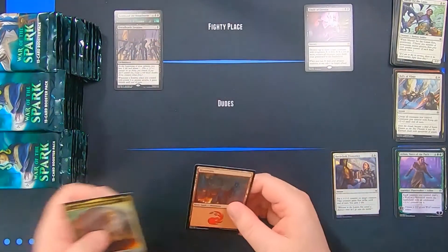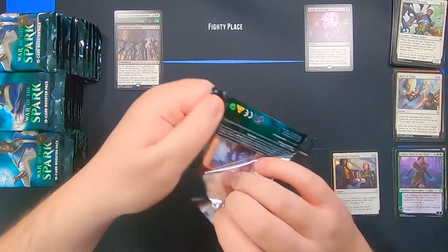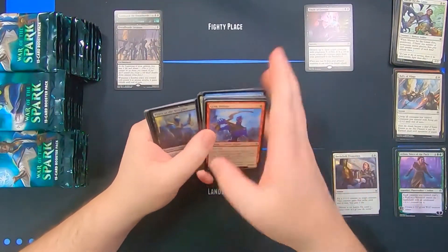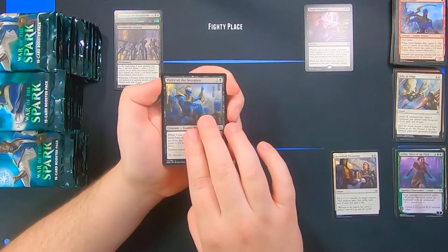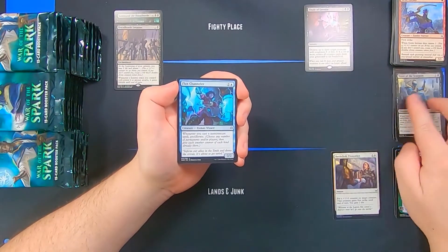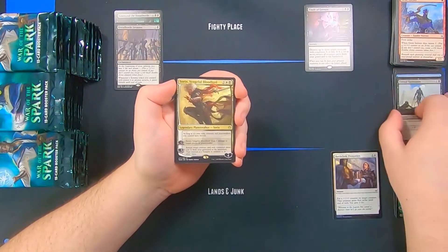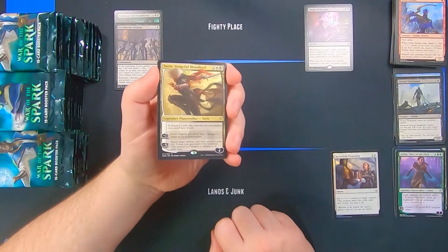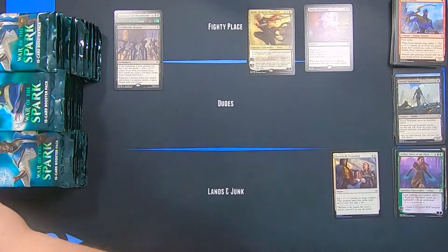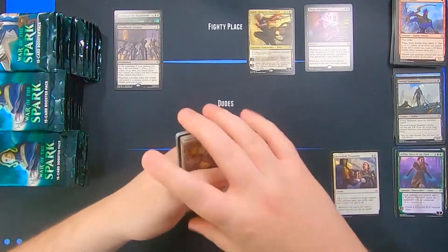Command the Dread Horde, Finale of Eternity, and Dread Horde Invasion — we've hit three black rares out of three packs. If you opened these three packs for a sealed pool you'd be in pretty good shape to play black, since all three of those black cards are definitely playable in limited. Vizier of the Scorpion, Flux Channeler, Eternal Taskmaster, and Sorin — that's pretty sweet. This guy's very good in limited, definitely worth playing in a black deck.